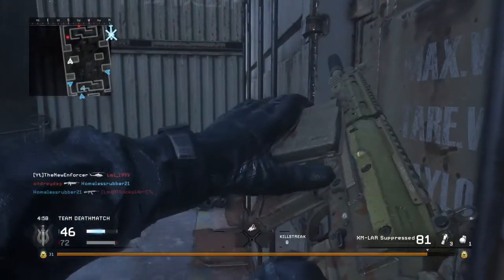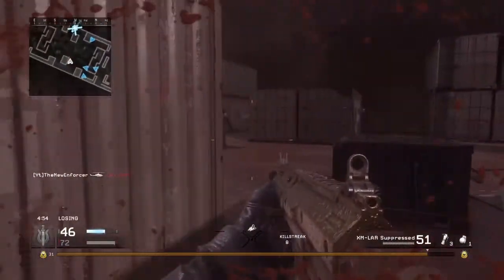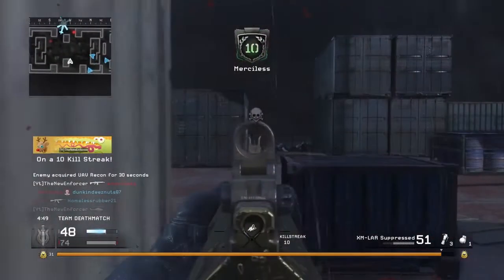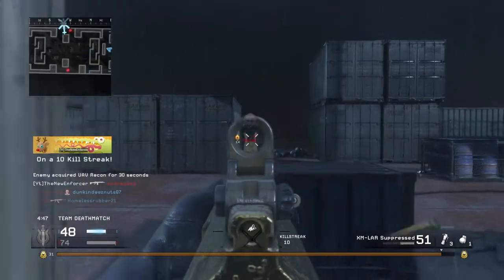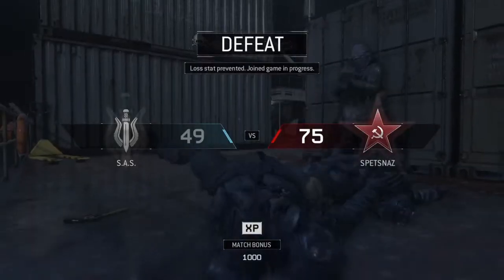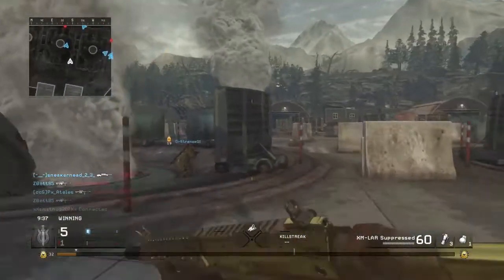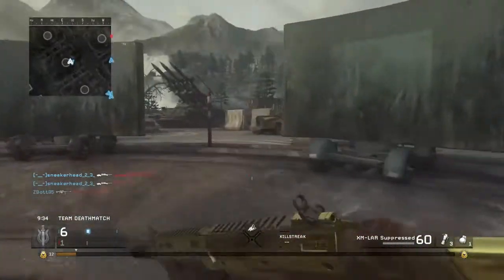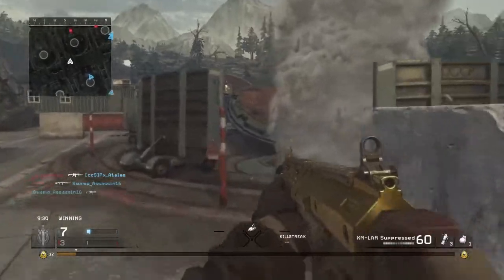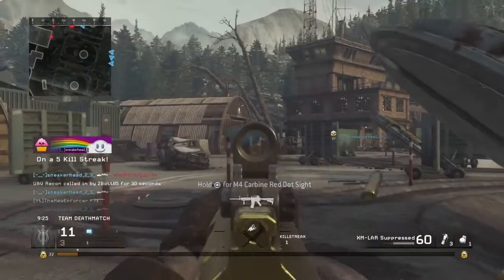Now if you guys don't know what the 4 maps are, they are Kill House, Creek, Chinatown, and Broadcast. Broadcast is a medium sized map based off of level 3 of the campaign where there's a news studio and you basically fight in there. Creek is sort of like a map for Modern Warfare 2, except there's a huge creek where you can flank everybody. It's one of the bigger maps. Snipers like to play on it a lot — there's a lot of sniping that goes on.